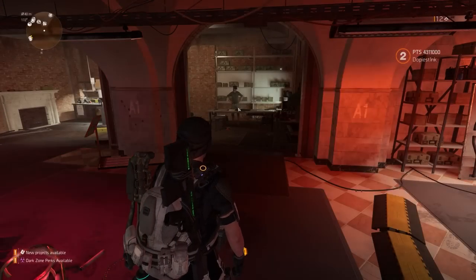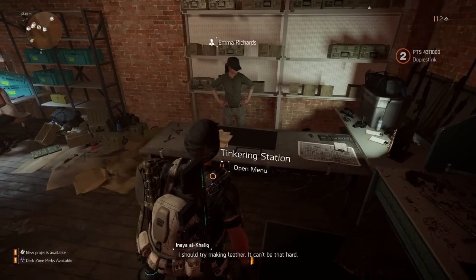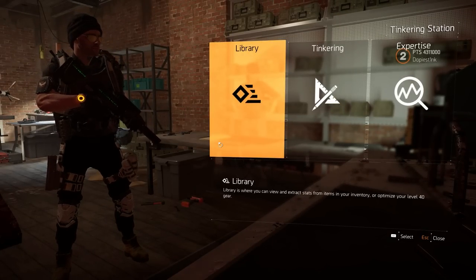So, here's my character in the PTS, and you'll see that if we approach the spot in the White House where previously the recalibration station stood, it is now called the Tinkering Station. And when you open it, you can see now things are laid out in three tabs.